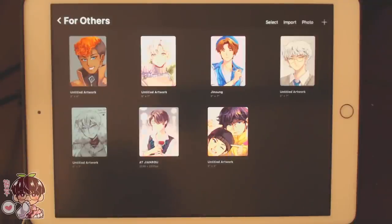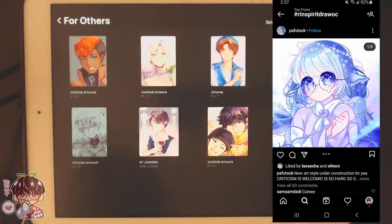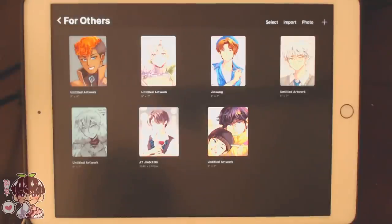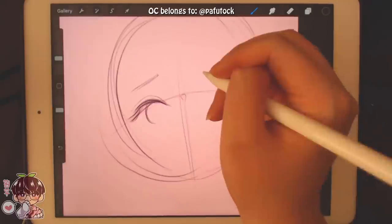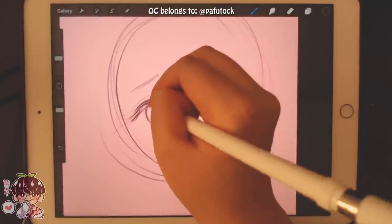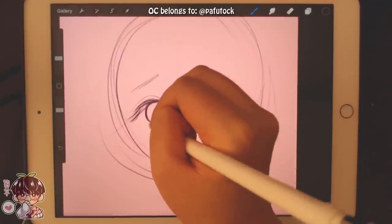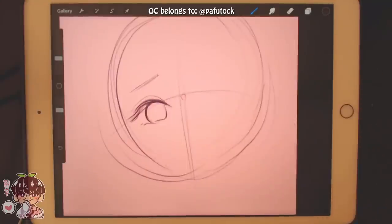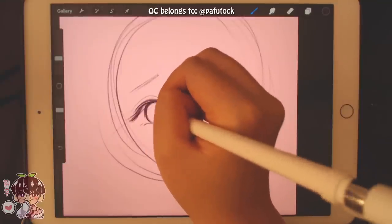I don't know if I can do this one justice either — this one's super cute. My screen's a little blown out. This color palette is right up my alley because I love purples, pinks, and blues together. I love her glasses shape, so cute. So she has really large eyes, which I think is very cute. I'm gonna keep some design aspects the same.